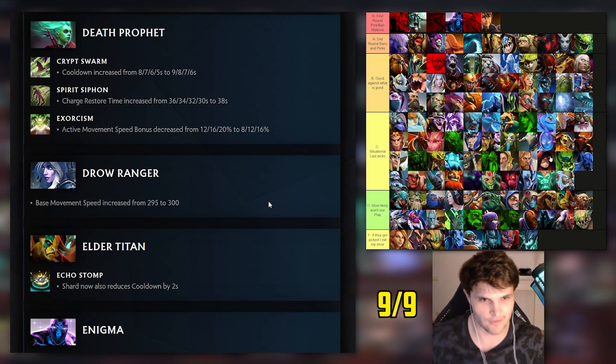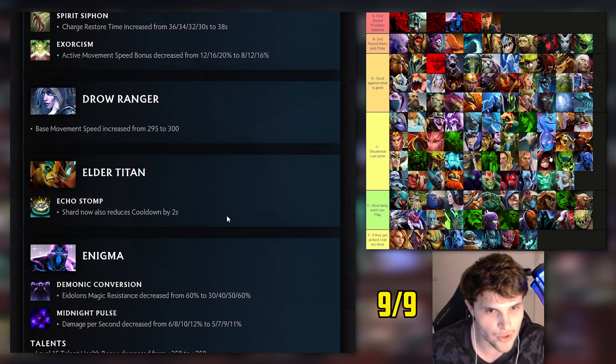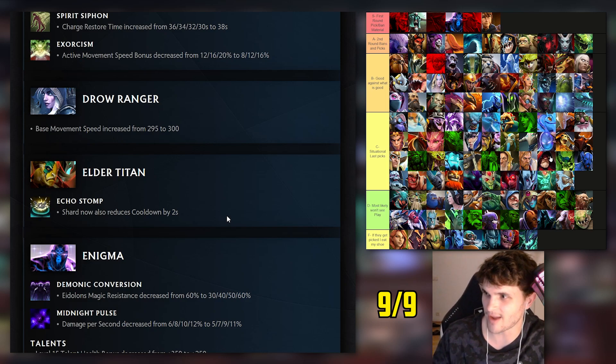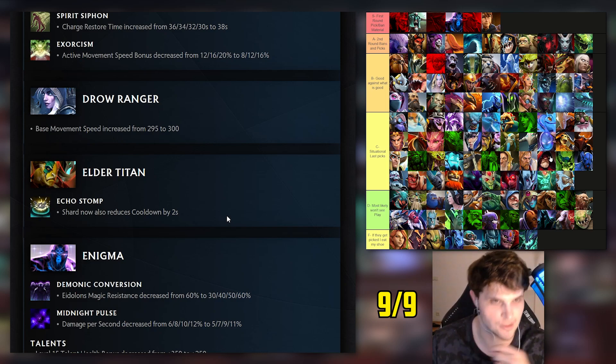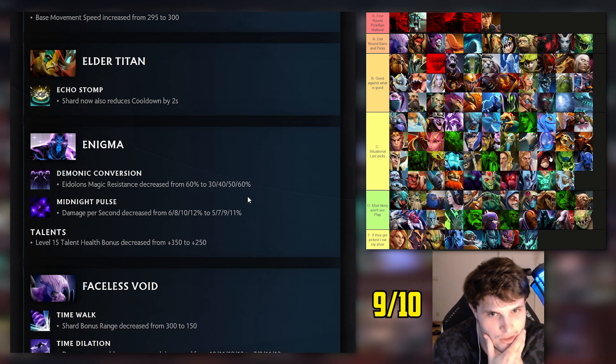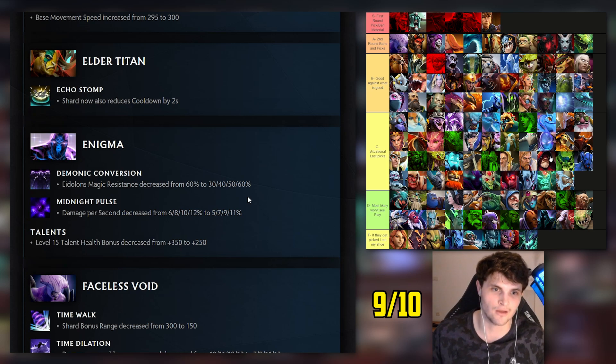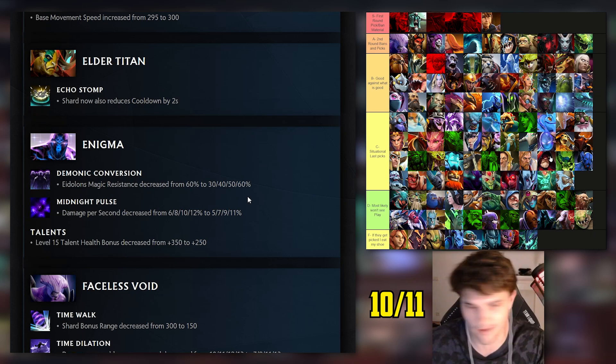Drow Ranger: I had her high C tier, slight buff expected. Base movement speed increased by five - eight for eight. Elder Titan: I had him top of D tier. Shard now also reduces cooldown by two seconds - I'll consider that one being wrong since that's not much. Eight out of nine. Enigma: S tier, 'get out of my games.' Eidolon's magic resistance decreased, Midnight Pulse damage reduced, Black Hole time at 15 seconds now - we can actually burst this guy. Nine for ten.